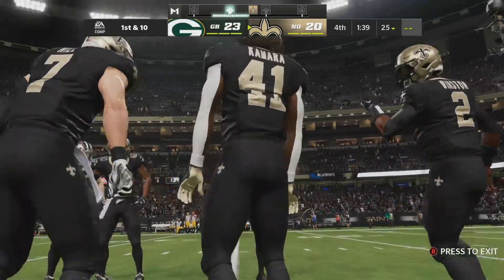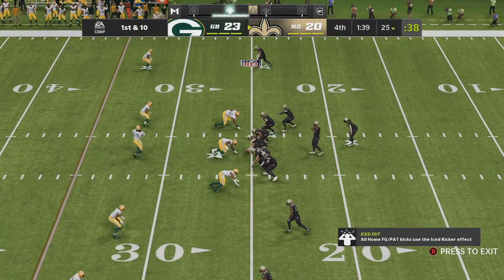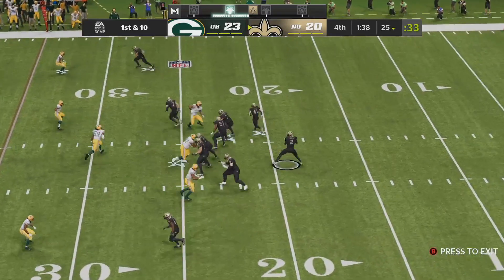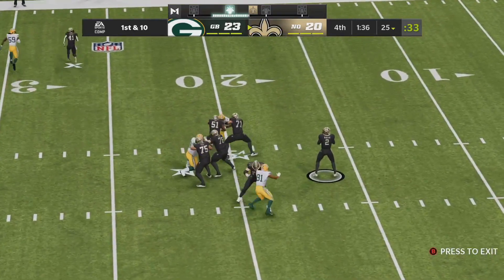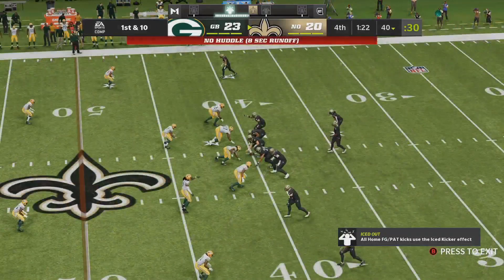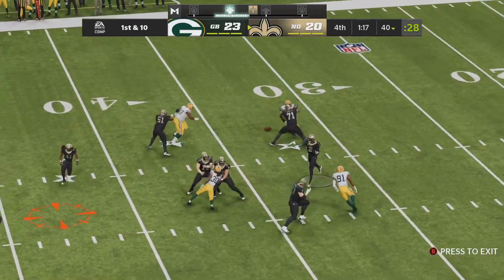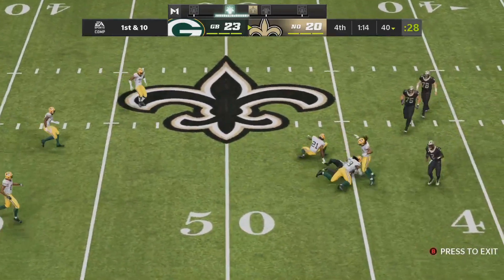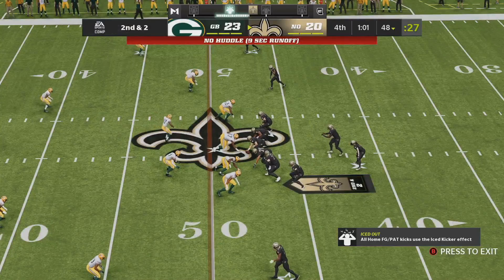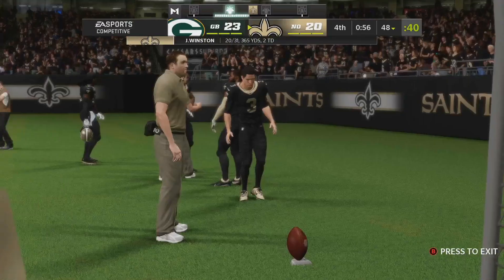Winston and the Saints now down 23-20, a minute 39 to go. This is only week one of the season, folks — get strapped in as they come up here first and ten. Winston — pass complete, Thomas. Down he goes but he takes it up to the 40. Here's Winston, it's complete — Kamara — a pickup of eight. Leads with two to go on second down, and we've reached the one-minute mark in this game.